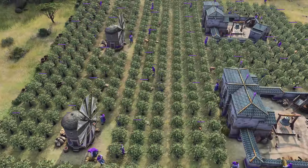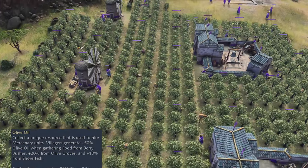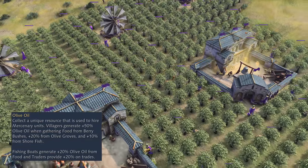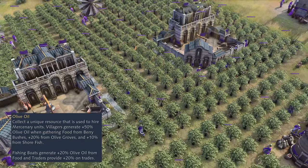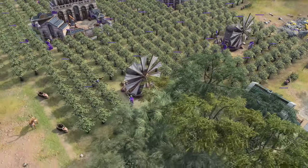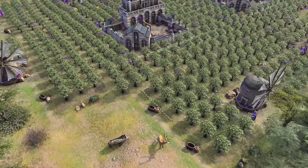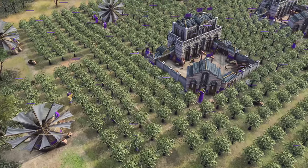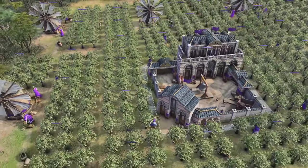There are a number of different ways that you can get olive oil, but the most common way is through their unique farm called the Olive Grove. Whenever you drop off any food collected from the Olive Grove, you're going to be dropping off olive oil with it. You might be wondering what you do with olive oil — it's actually used to purchase mercenaries.